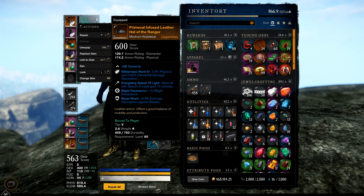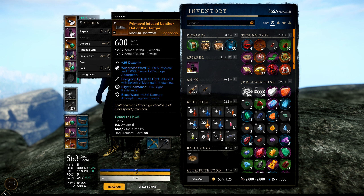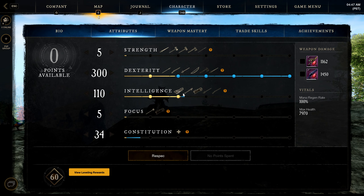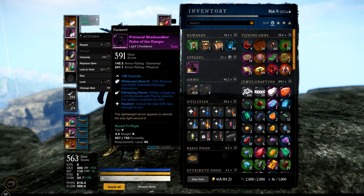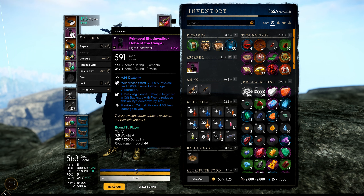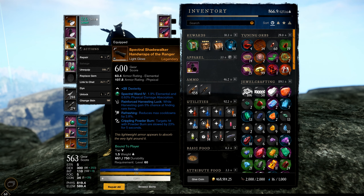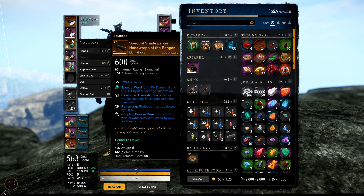An important thing: you want high gear score because it gives you more armor rating, but more importantly it gives you more stats. At 591 gear score you get 24 DEX, while at 600 you get 25 DEX — that helps push you over attribute bonus thresholds. Without high gear score I wouldn't hit that extra 10 intelligence breakpoint. Gear score matters not just for armor values but for how many attributes pieces give you. It's expensive to roll for this — you need all legendary stuff, so make sure you have the right stats first.